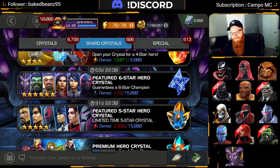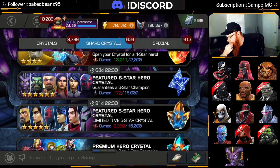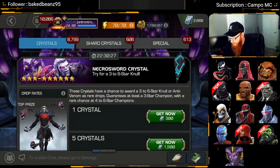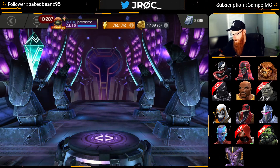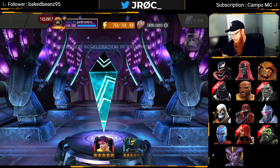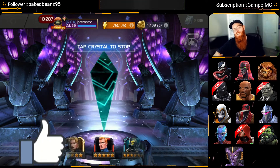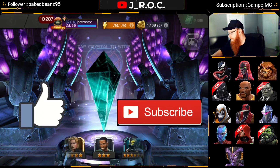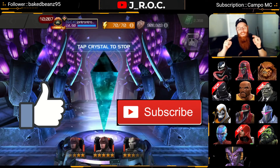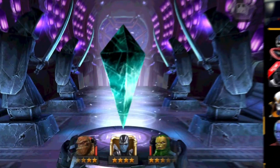A little bit upset. Let's open up one of these Cav crystals to end it here — see if we can get a 6-star. Null dupe, because I do have him as a 5-star already. We'll let that one spin out. But guys, thank you so much for watching. If you like this video, please let me know — hit that like button, hit that subscribe button if you haven't already. But until next time, you have a good one, and I'll see y'all later.